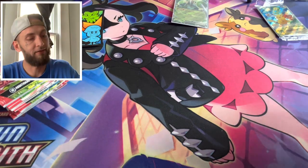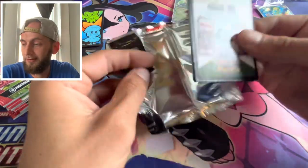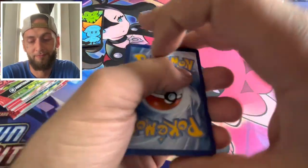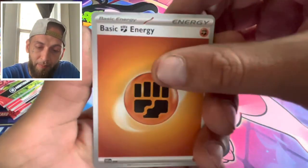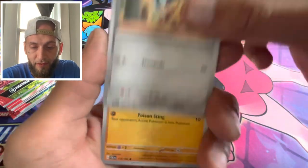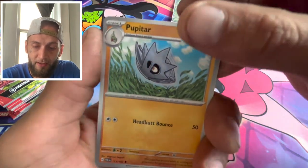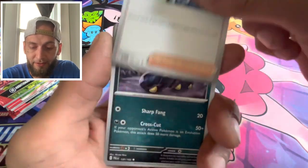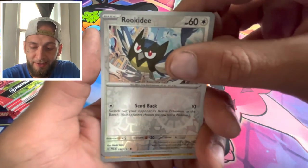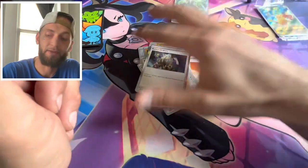Now let's see if How They Evolved can match that energy. First pack, How They Evolved — can we get something special? We got that basic energy, got a Pikachu, got a Kufant, Crow Goat, a Rockruff, a Flaaffy. We got a Sceptile, reverse Rockruff, reverse Magnemite, and a holo Boss's Orders.